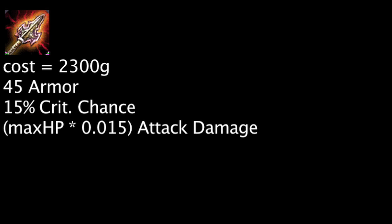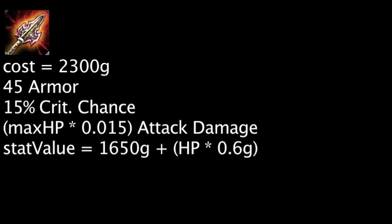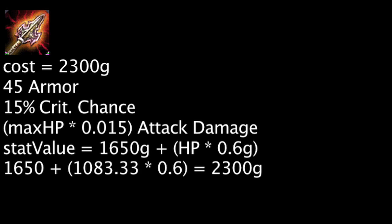Not taking the unique effect into account, one is overspending by 650 gold on an Atmos Impaler. Every extra point of health will increase the cost-effectiveness of the Atmos Impaler by 0.6 gold. In order for the Atmos Impaler to become cost-effective, one must have at least 1,083.33 health. Every champion will have at least 1,110 health by level 11, so this is not difficult to achieve.